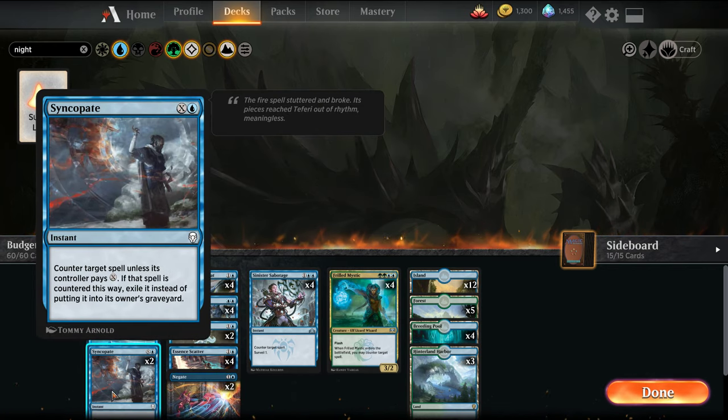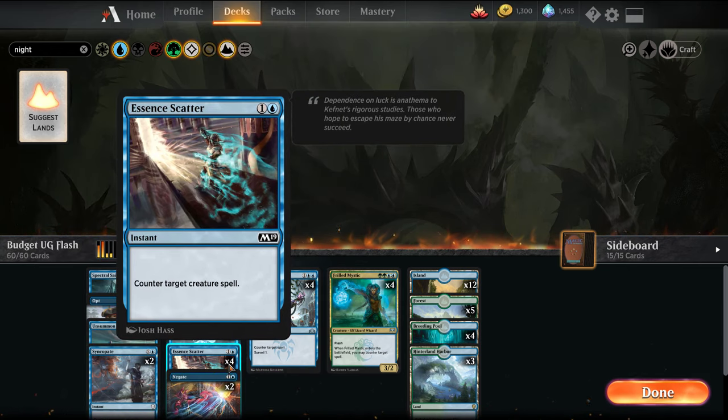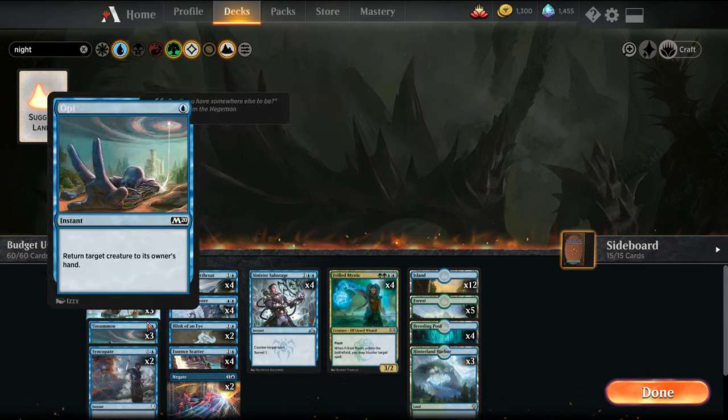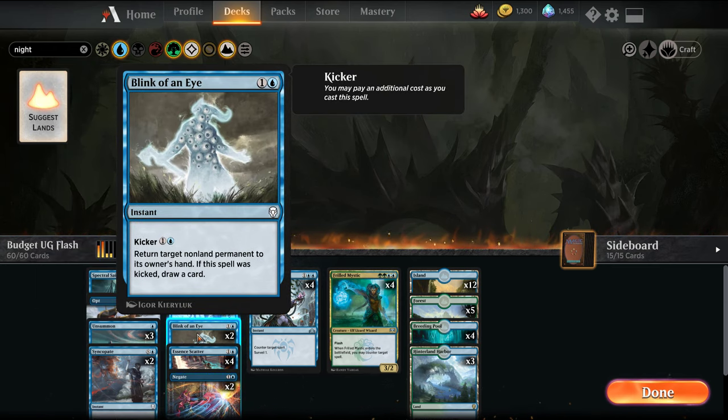The counterspell package includes Syncopate, which is a better Spell Pierce because we can usually draw them out longer, Sinister Sabotage, Essence Scatter versus creatures, and Negate versus non-creatures. I have Opt as a card draw effect, and then a bounce package of Unsummon — which you can actually use with your own Frilled Mystic to bounce it back and counter something else, protect yourself if need be — and Blink of an Eye to get rid of stuff like Teferi or any Planeswalker or threat that slips through.